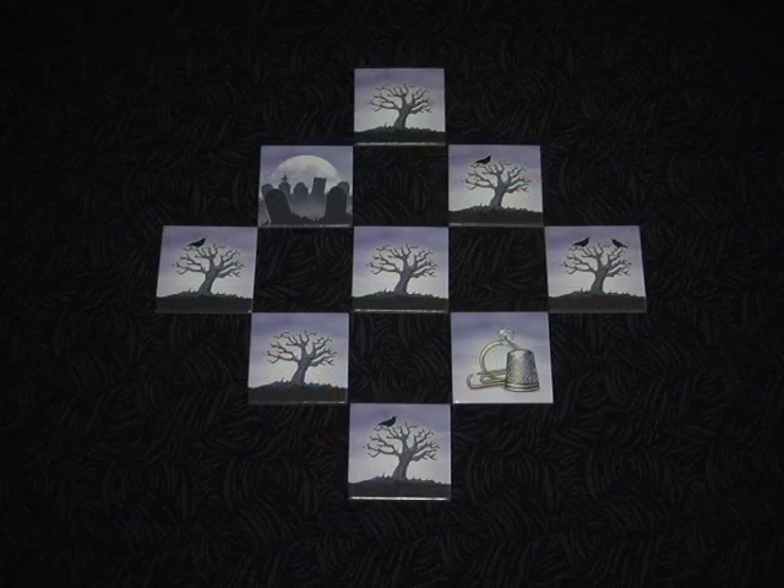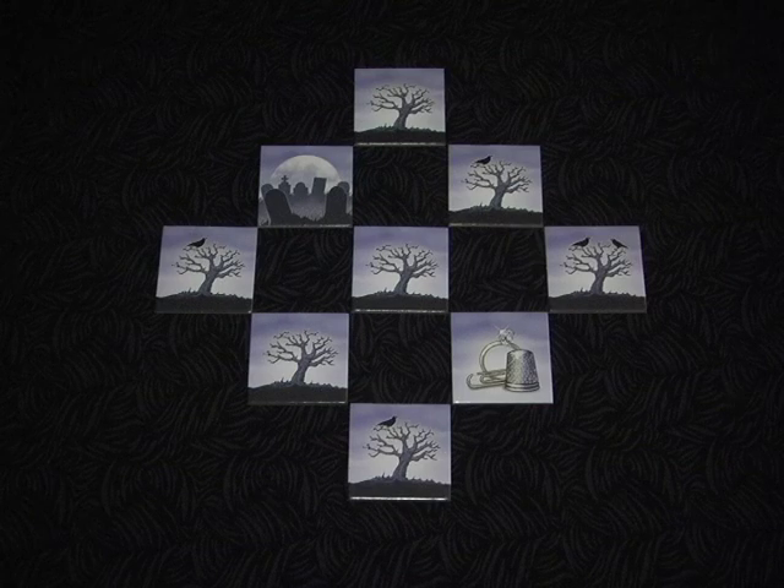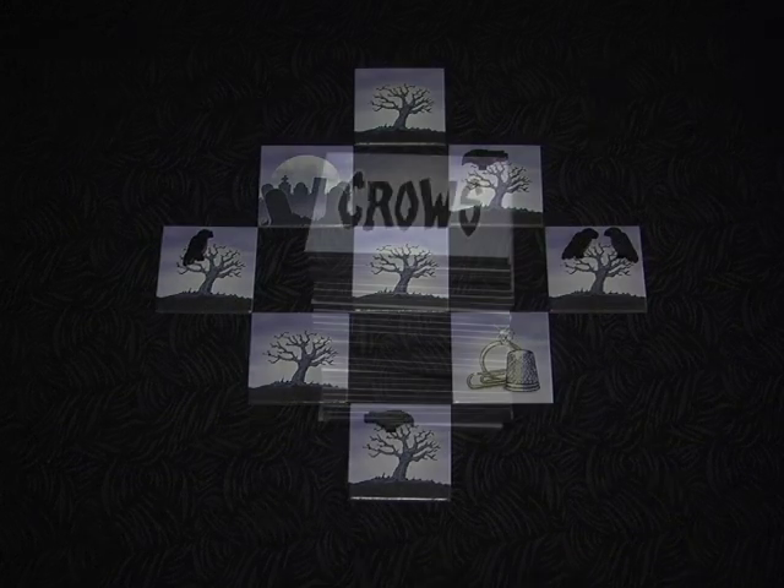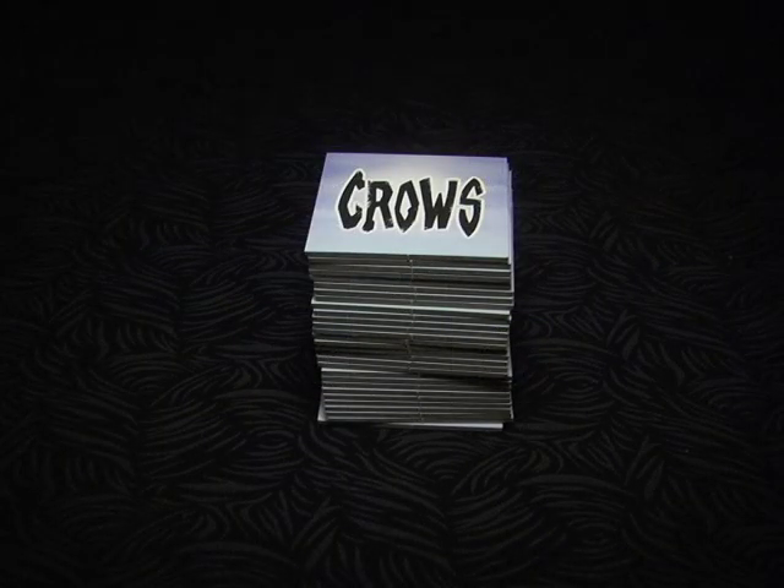To set up, we'll create a board by picking out nine random tiles and setting them in a diamond shape, leaving holes between each tile. Add wooden crows to any tree tiles that are revealed — one crow for each crow pictured on the tile. Stack up the rest of the face-down board tiles to form a draw pile, and you're ready to begin the game.